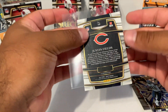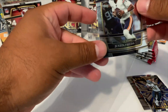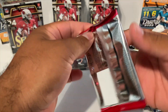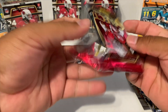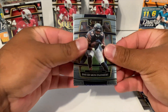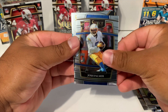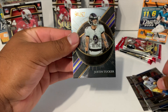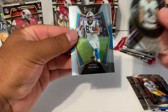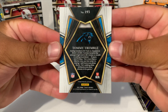This is what the back looks like — this is concourse, so this is like the most common version of the card. Let's see what else we got. We got David Montgomery, Josh Palmer Select, and this is going to be Justin Tucker. Hidden Talents insert, and then we got a Tommy Tremble premier level rookie — that's what the bag looks like.